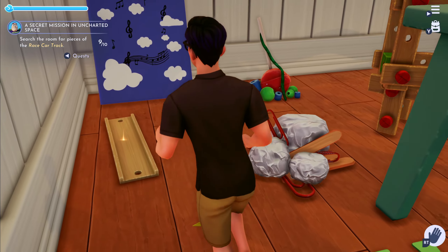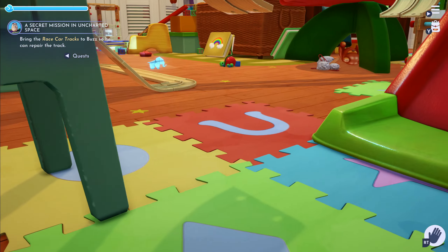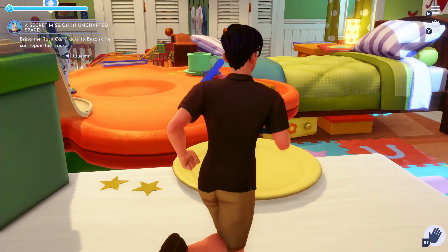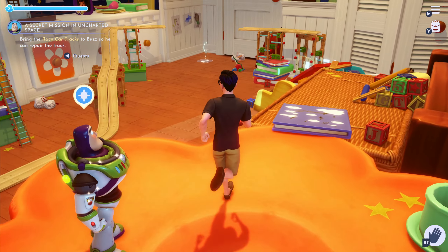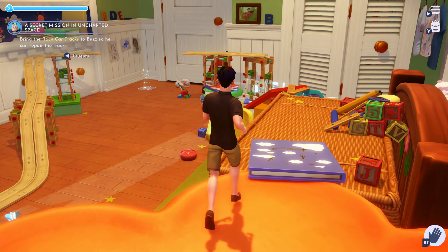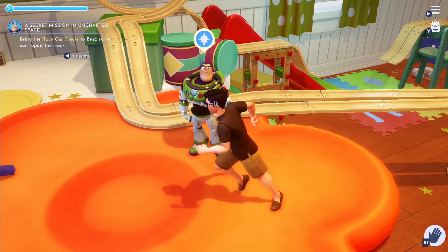We're good to go. Just a heads up - if you didn't notice, it's all on the floor. There's nothing up where Buzz is, so if you're looking for the race track pieces, they're all on the floor. I'm assuming they're always in the same spots.